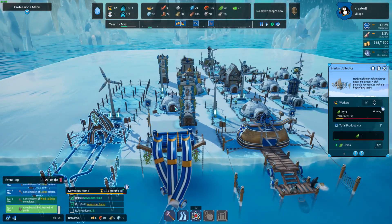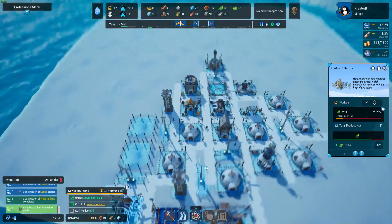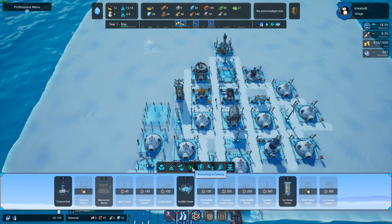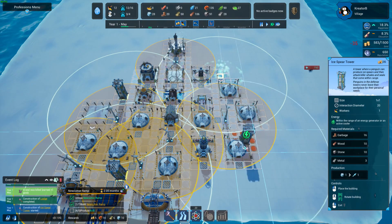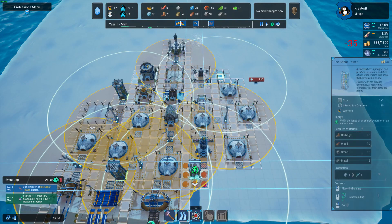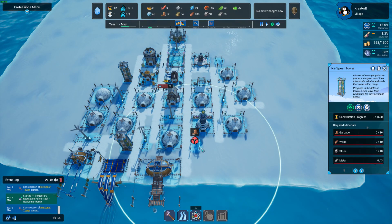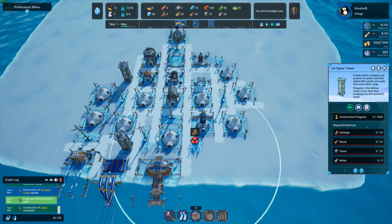We're growing — we got the mating thing on, that's kind of cool. The prologue only allows you to play one year, so we'll see what that's all about. I'm definitely going to have to put another one of these ice towers. We might need an ice tower right here and maybe another one right there. Missing materials — oh boy, we're starting to run out of materials.